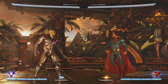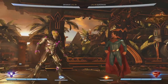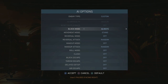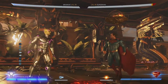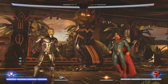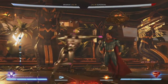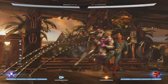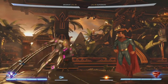He also has this shoulder barge — very, very fast, reaches almost across the full screen, and the meter burn version is safe. For a bar of meter, he can actually be very safe, and he'll push you back. Normally being pushed back is not good offensively, but his range is so strong it actually helps him. Opponents basically have to keep coming at him; he can just whittle you down, hitting you back full screen again.